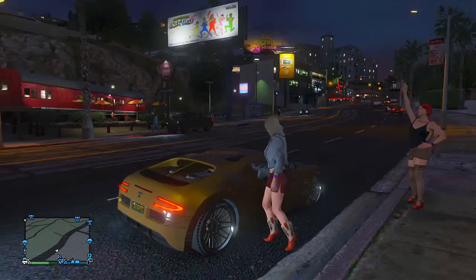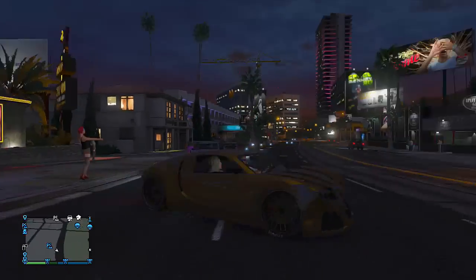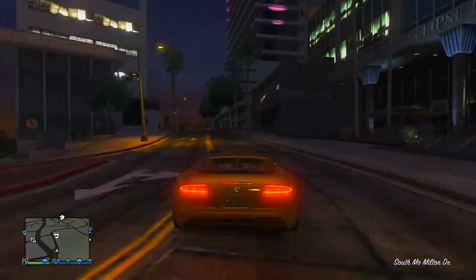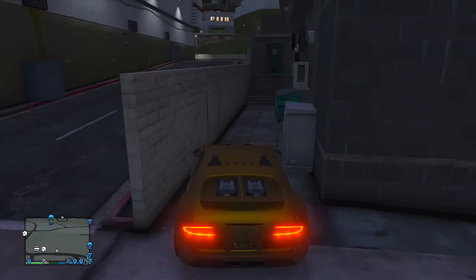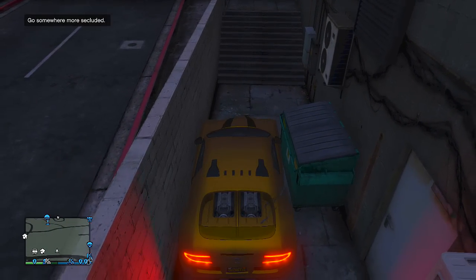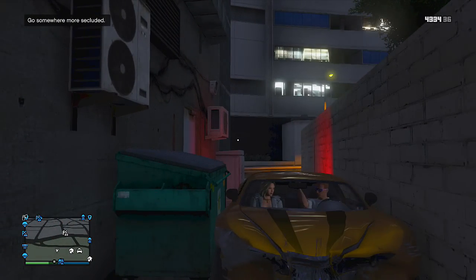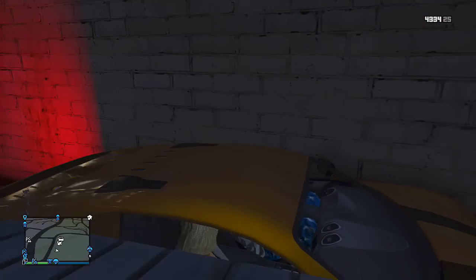When you find one, drive up to her and beep at her and she will get into the vehicle. When you have the hooker inside, turn back around and drive to the exact location I'm going to now — it's right next to the $400,000 apartment, which is the Eclipse Towers apartments. There is an alleyway just down the side. Drive into the alleyway and position yourself directly next to the dumpster and the wall, so the left door and the right door are both blocked.